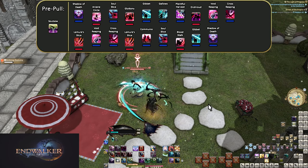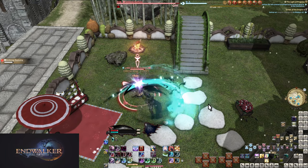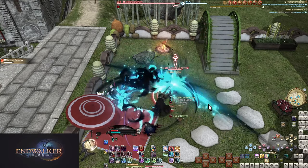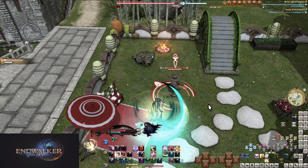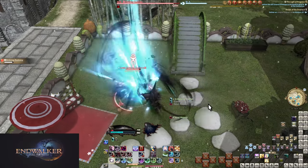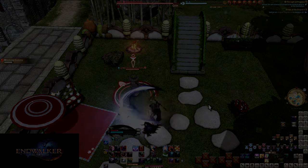From here the rotation becomes pretty simple: spend gauge where you can, Gluttony on cooldown, and repeat the opener every two minutes. You can repeat this every time Arcane Circle comes back up, and should. Get used to how speedy Enshroud phases are and Reaper will reward you with big damage, and occasionally very speedy fighting — though you'll be avoiding skill speed on your gear otherwise.